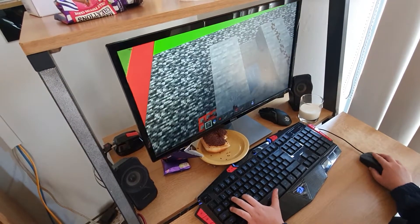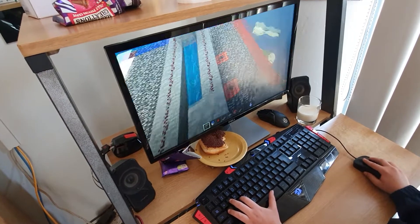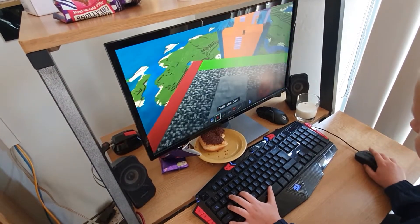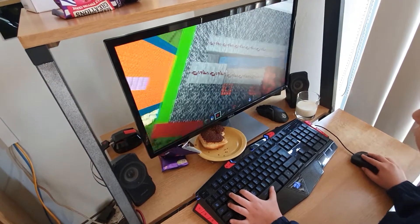Then you put one like that, place two TNT like that, because that's how it makes it work properly. Then you place like that — it should look like that if you did it correctly.